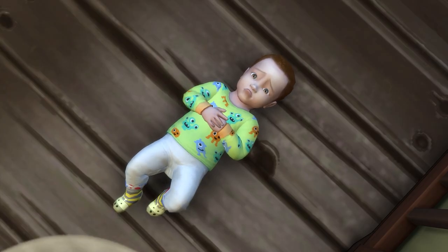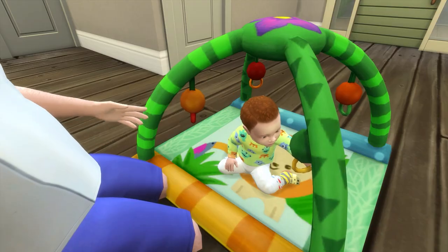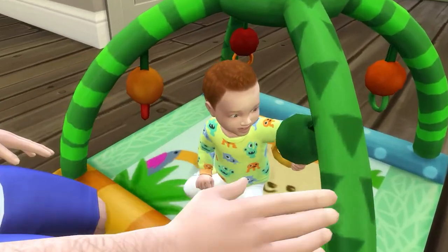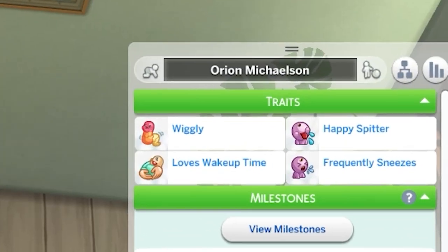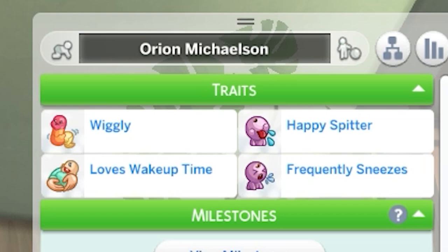Intense infants have big emotions and are easily entertained. They are more difficult to calm when in a bad mood. You can see the infant's trait in this panel here. In addition, infants will gain quirks throughout gameplay.